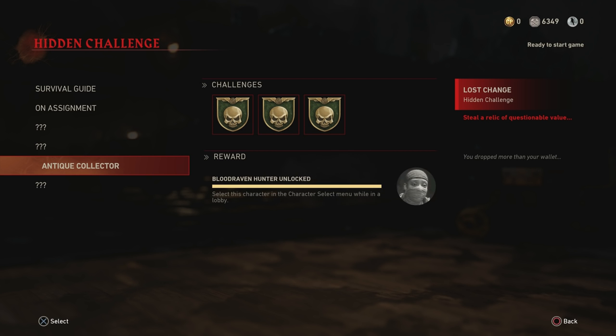If you go over to Dossier and Challenges, you're going to see this one here — it's called Antique Collector and you have to unlock these three hidden challenges. This challenge requires you to pick up Part A, B, and C from the treasure zombies on the Darkest Shore. It only works on that map because there's already a challenge for treasure zombies on Final Reich, and these parts A, B, and C are supposed to represent some type of relic.